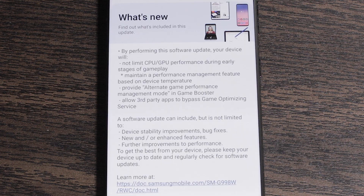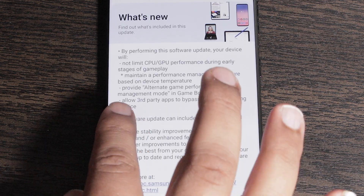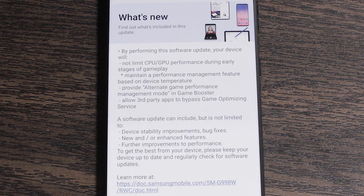Here's a description of the update — as you can see right here, it says: provide alternate game performance management mode in Game Booster, and allow third-party apps to bypass the Game Optimizing Service.